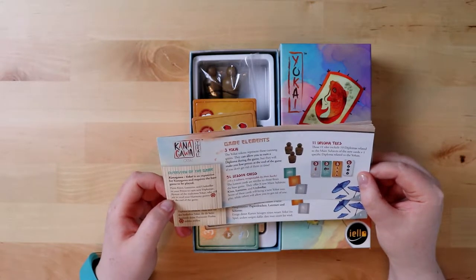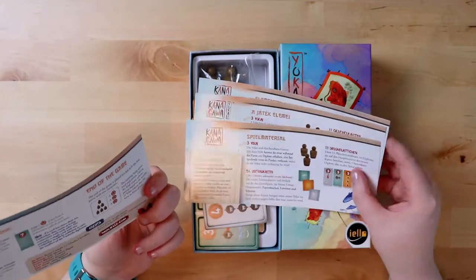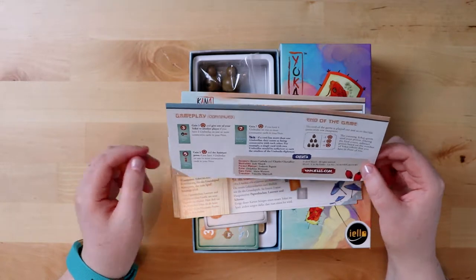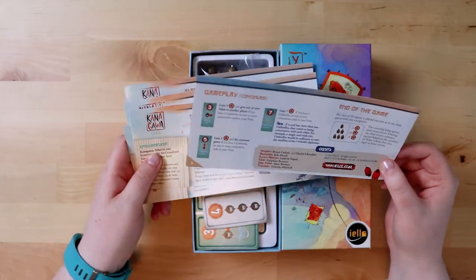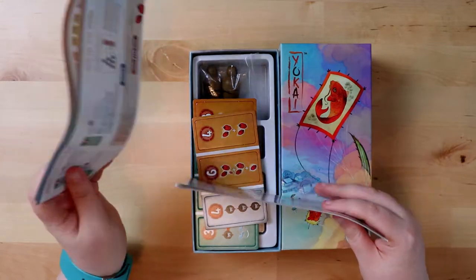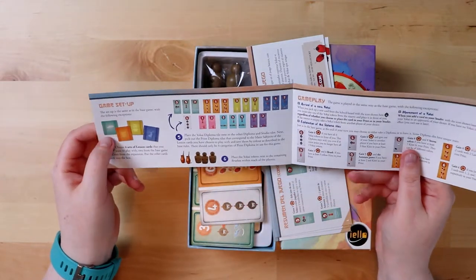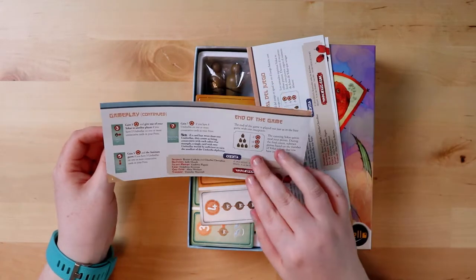The back also has a reminder about harmony points. Then there's more on the back in different languages. We've got gameplay explanations covering the new mechanics — it only seems to be really one main mechanic: Yokai spirits trying to steal your points. How nasty! And then the rest is in other languages. Oh wow — it opens up! There's way more stuff: how to set things up, gameplay, like a miniature rule book for the new content.